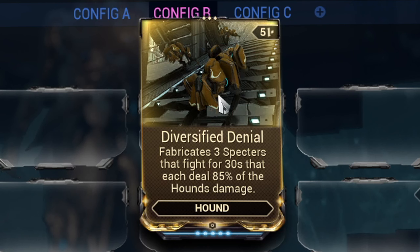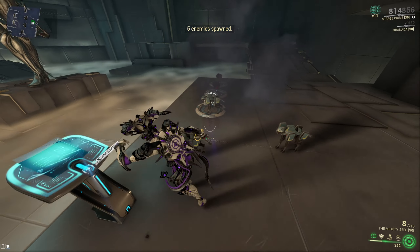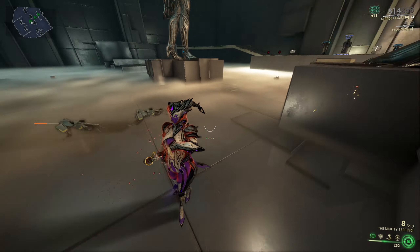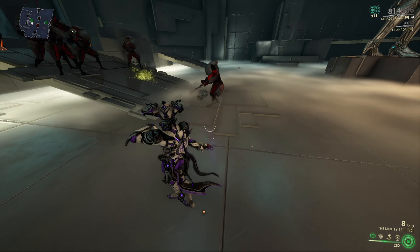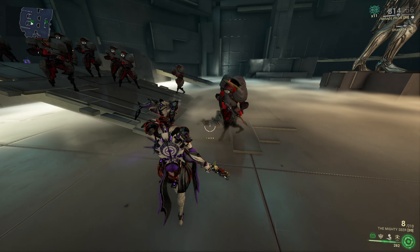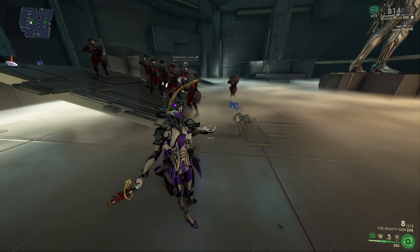Orga brackets will get you the Diversified Denial mod, which will allow your hound to split into three specters that will fight for 30 seconds and will deal 85% of the hound's collective damage. If all the specters die, the hound will not go down but will reappear with 50% health, so it is not that bad if you want more targets on the battlefield.